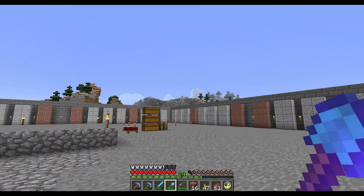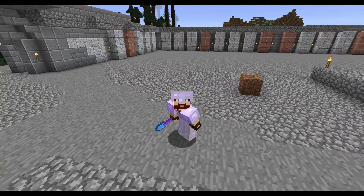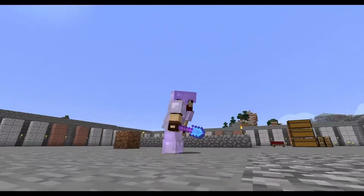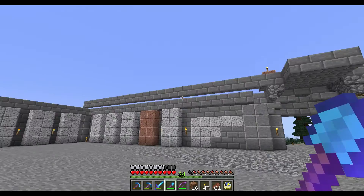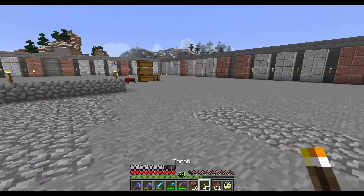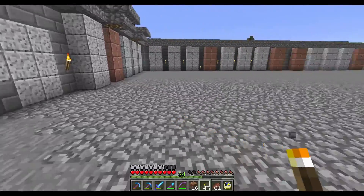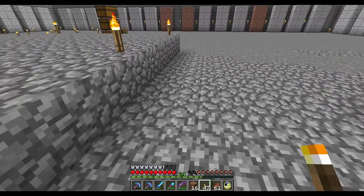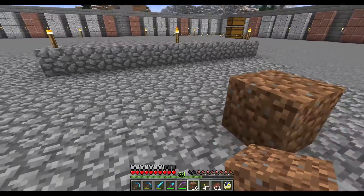Hello everybody, welcome back to Excalibur's Vanilla Adventures. I'm just taking a look at the layout of what's going to be the interior of the first floor. I put some stairs up there to see what it would look like and how far I can go back. What we're going to be doing today is a quick layout — I want to see how many blocks I want interior rooms to be, and whether I want multiple rooms going all the way around with interior going out to the atrium area.